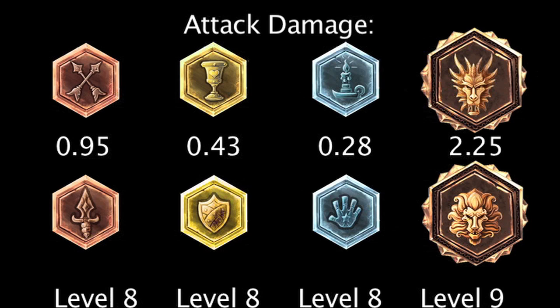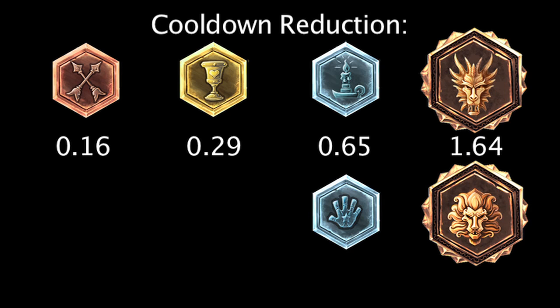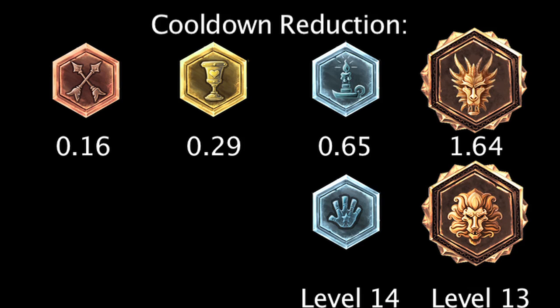Marks, seals, glyphs, and quintessences of cooldown reduction will grant 0.16, 0.29, 0.65, and 1.64 cooldown reduction. Scaling glyphs and quintessences of cooldown reduction will grant 0.05 and 0.13 cooldown reduction per level. The scaling runes will grant more cooldown reduction at levels 14 and 13.